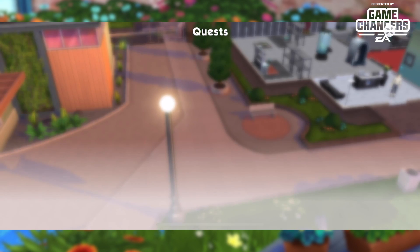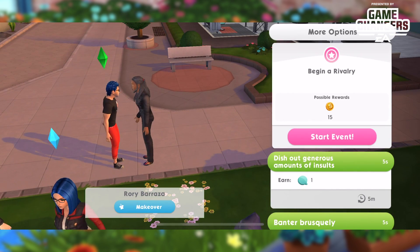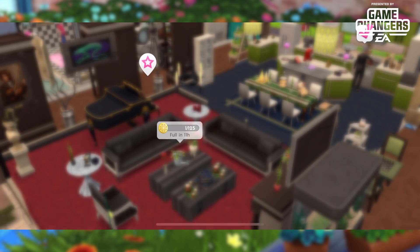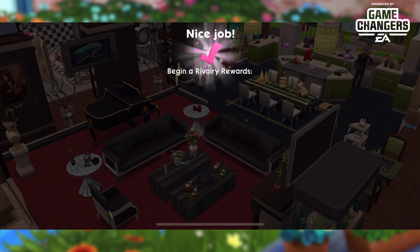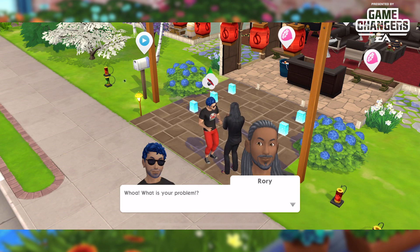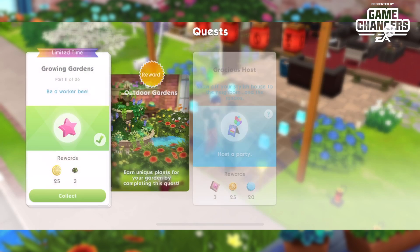Part eleven is 'Be a Worker Bee': complete any event. Again, a short event is best — I'll do the rivalry story again and rush through it. There's no need to waste long or intermediate events on these steps because there's no time limit, and it makes sense to complete them as quickly as possible.